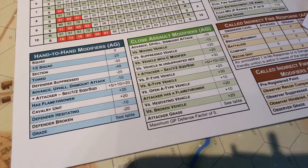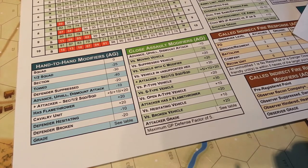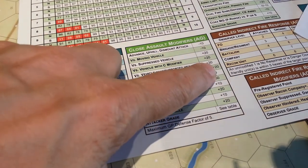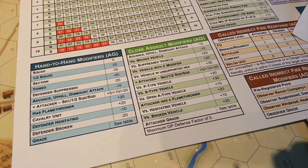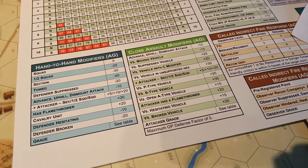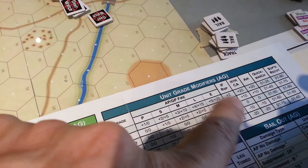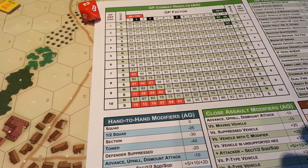You modify the results by these different factors. I said I was using two units in the attack. The second unit, depending on its size, will add up to 20 to the die roll — which is indeed what happened here. We had a second squad and that popped us up and gave us a nice result. Unfortunately it was only enough to suppress the unit. We also added in the experience level of the units — you can see there are hand-to-hand results and close assault results. You add modifiers based on whether they're elite, seasoned, green, or whatever the case may be.